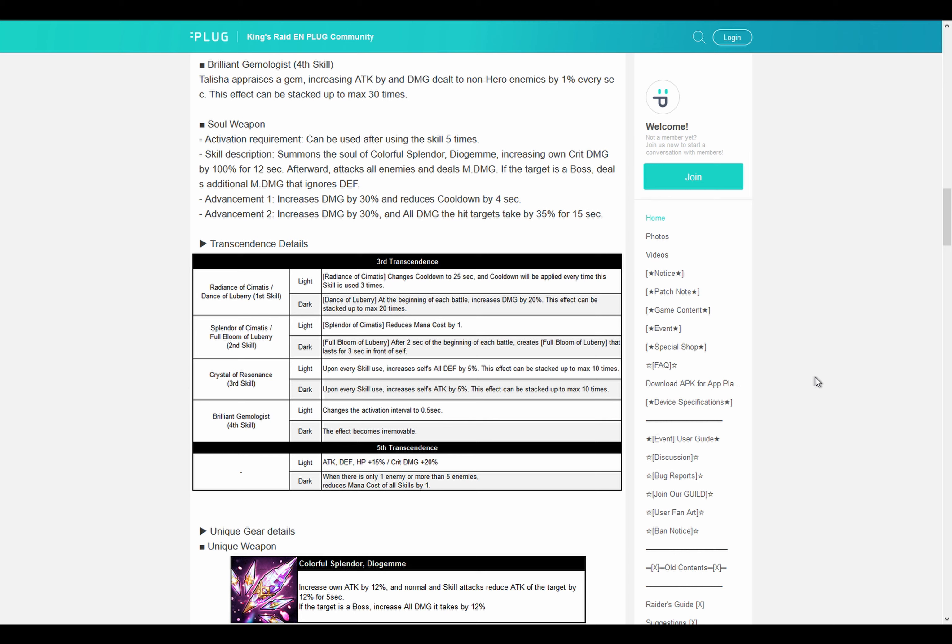Let's check her soul weapon. Activation requirement: can be used after using the skill five times. Skill description: summons the soul which increases her own crit damage by 100% for 12 seconds. Vespa has learned with soul weapons - they are now optimized for those 10-second burst windows, which I'm going to mention in an upcoming video. After activation it attacks all enemies and deals magic damage; if the target is a boss it deals additional magic damage that ignores defense. Just for your information, Seria gets a similar skill at A0, and her buff uptime is optimized for actual burst windows - so much about balancing soul weapons, thank you Vespa.